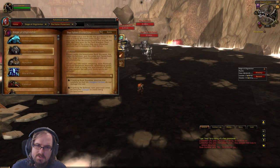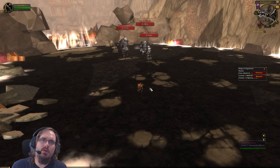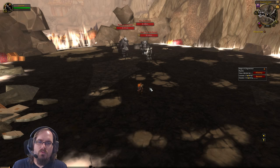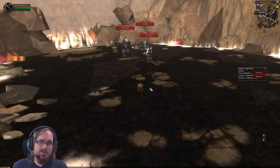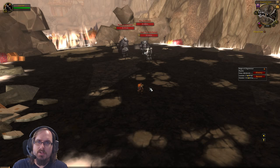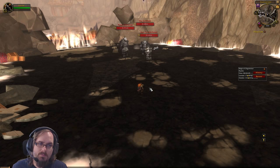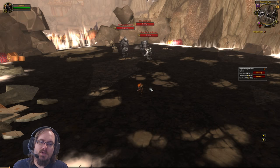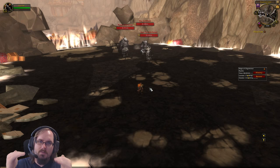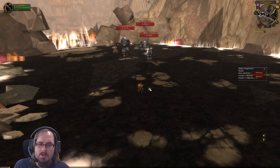The next boss is the Fallen Protectors, who also have all transmog loot. There's a special mechanic here: you can damage all of them at once, but when each hits 66% health they become untargetable and spawn adds you must kill. They do this again at 33% health. You then need to kill all of them at approximately the same time — within a few seconds of each other — to prevent them from casting a resurrection spell.